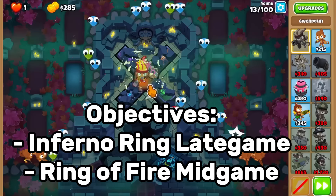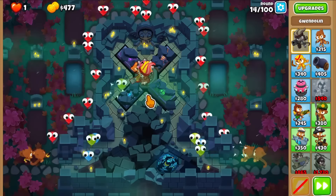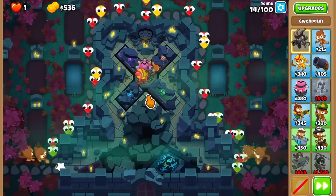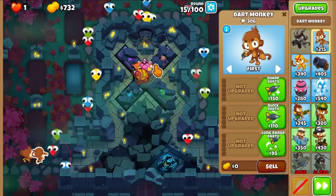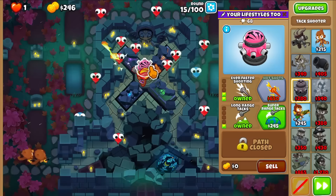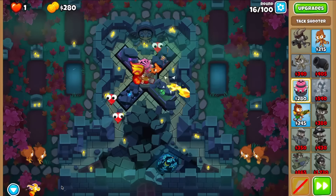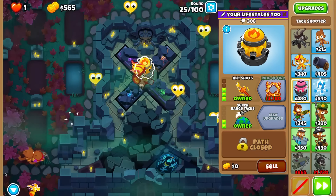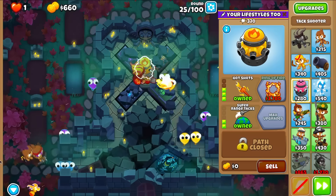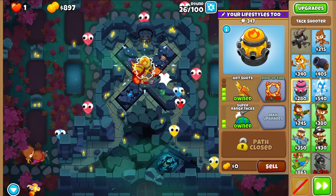Our two objectives for the examples are: using Inferno Ring late game, and adding the Ring of Fire for pierce in the mid-game. The first example is on Encrypted — a bit of an interesting map. It's a great map for Tac Shooter spots, but unfortunately you can't get a village in there, which is a big boost to the Inferno Ring. It's still going to work out pretty well.